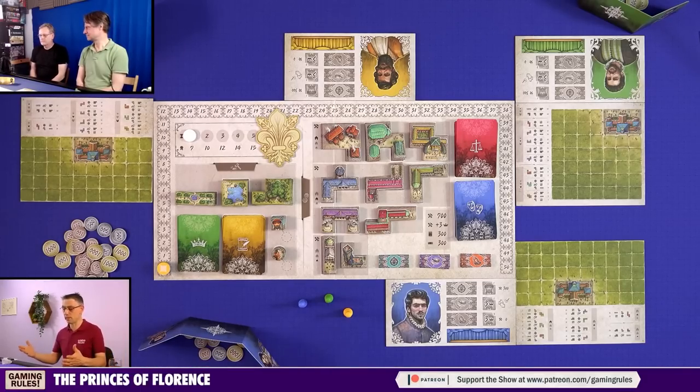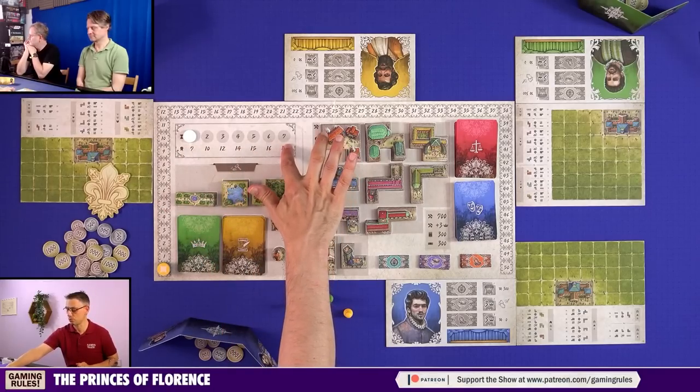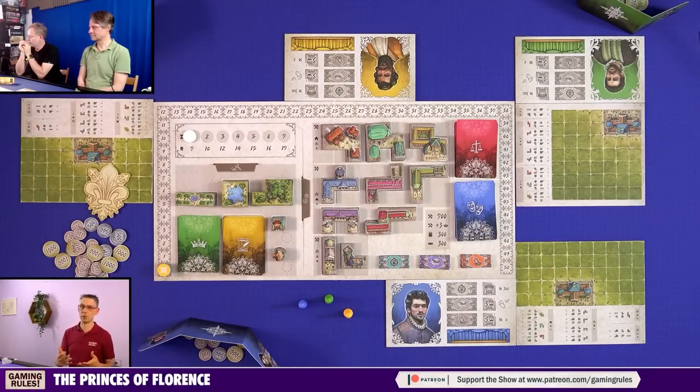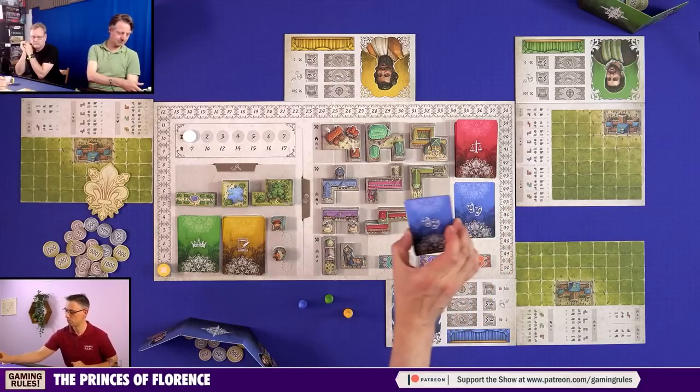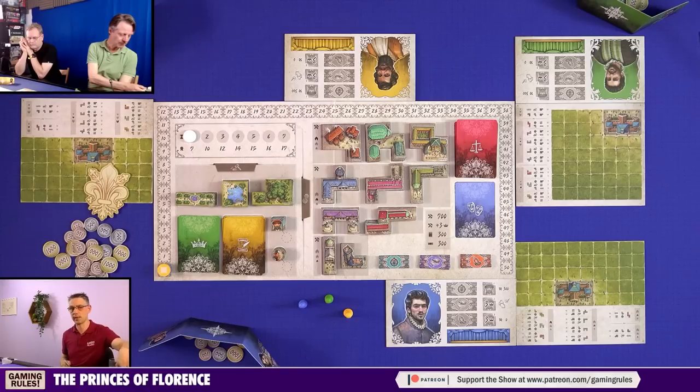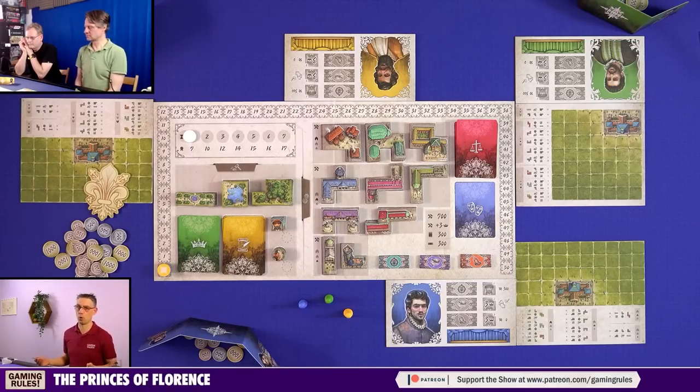The way this is represented in the game is we're playing over seven rounds, moving our marker along the prestige track. The player with the most prestige wins. One of the main ways to generate points is hiring professional artists — 21 are included — to create works of art. This is now a one-to-five player game; the original was three to five. We're playing the three-player game, which plays a little differently from the four- or five-player game.